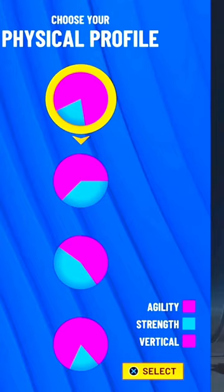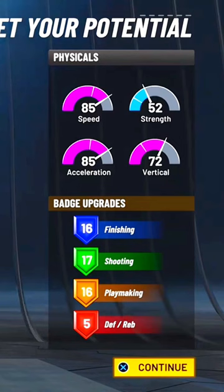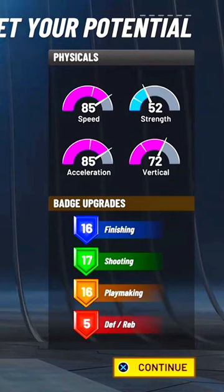It has gold shooting and Hall of Fame finishing. For the physical pie chart, go with all speed — the first one all the way at the very top — so you can be as fast as possible. Copy these stats exactly as you see on the screen. The badge count for this build is 16 finishing Hall of Fame, 17 shooting, 16 playmaking, and 5 defense.